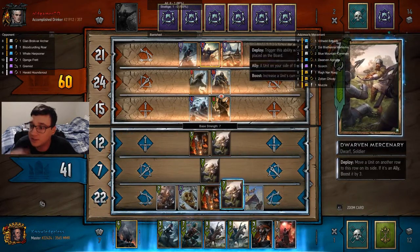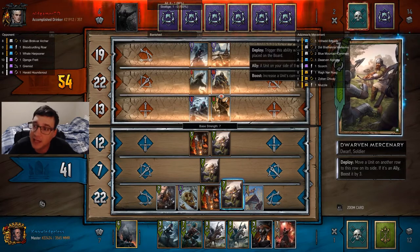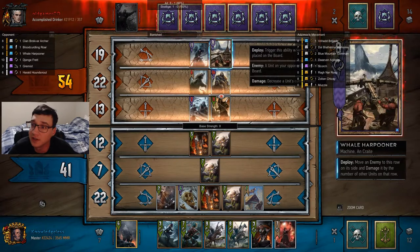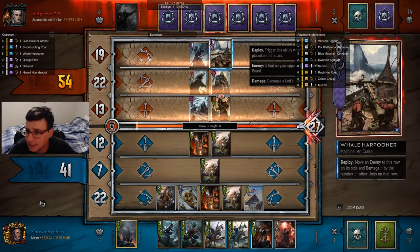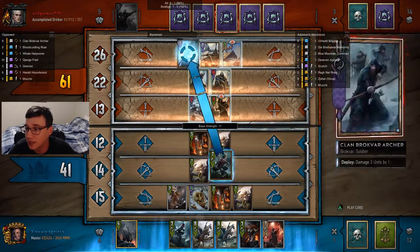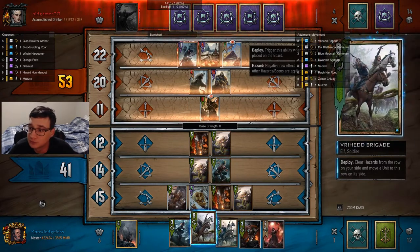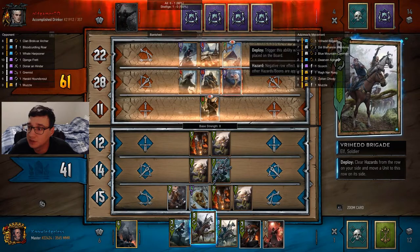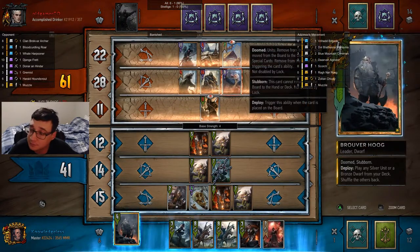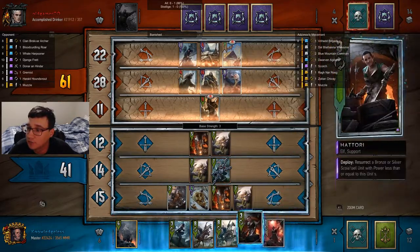My opponent's playing into my storm weather. The longer this round goes on, the more benefit I get because I have a spy on there — I'm getting double card advantage out of this. I can easily catch up. Use muzzle. Had I had my marksman on the board, it would have damaged the roach. I have to be very careful about the number of units in my lanes because my opponent can easily take advantage of my lane placement to harpoon the skull and get a free bronze unit.